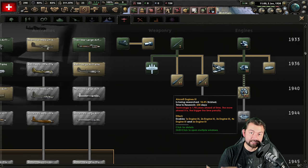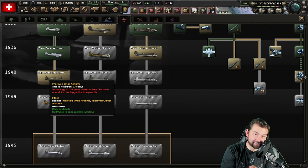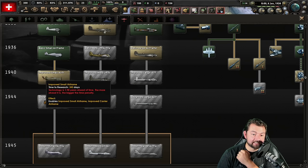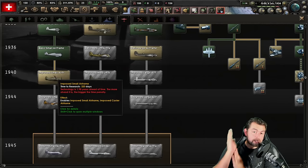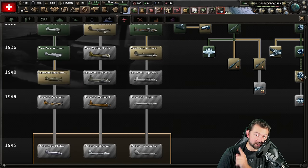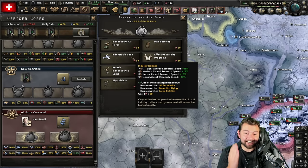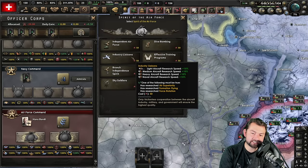But it gets better. With develop own design active, that 369 drops to 343. Add the aircraft designer — light aircraft designer — and we're at 320. But we're still not done, because if you manage to save up any amount of air experience over the course of this playthrough, you can go to your officer corps and there is something not many people realize is quite powerful if you're able to stack with other things. You can spend 50 air experience and get industry liaisons, which increases your aircraft research speed by an additional 15% for airframes.